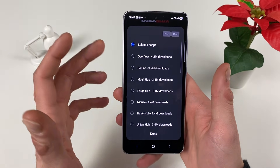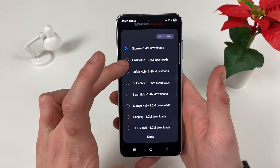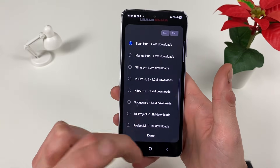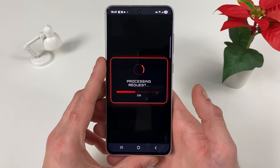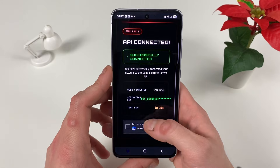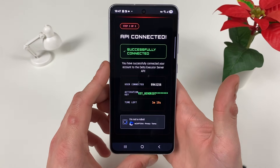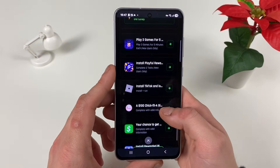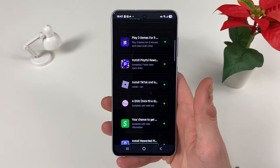For example, I played Blox Fruits earlier — you can select Forge. Nikki is for other games, Husky Hub is for other games as well. It doesn't matter what you select. You can see what game you're playing and just pick the specific script for it. Now let me show you the last part.